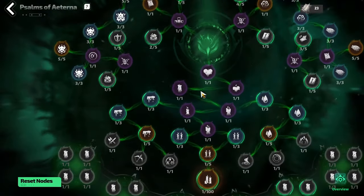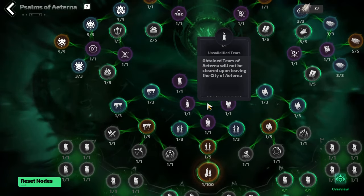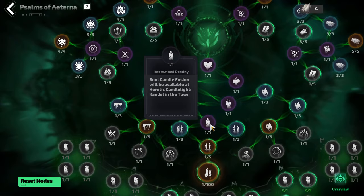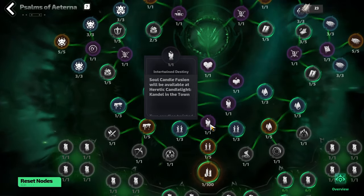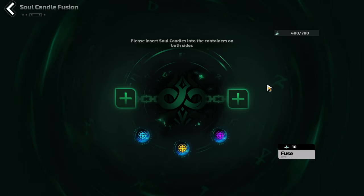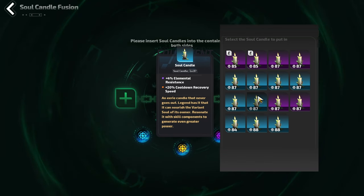Finally, let's return to the Psalms of Eterna and point out a specific node that is very important — right here, called Intertwine Destiny. This means that your Soul Candle Fusion will be available in town. This is important as Soul Candle Fusion is kind of the endgame progression of this mechanic — it's how you're going to get incredibly strong candles.